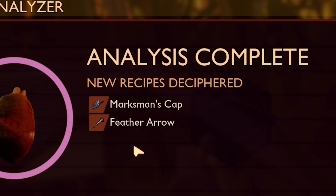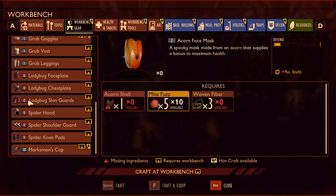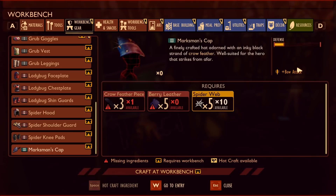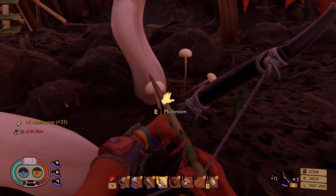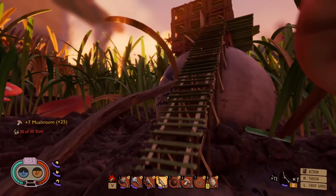So the feather turns into both the marksman's cap and feather arrow. The marksman's cap is the only tier three armor and it adds to the bow attack. The only problem is I need five berry leathers and three crow feathers — that's going to take me forever — but I'm going to do it because I want the damage. If I combine that cap with upgraded bow skill along with the feather arrows, I think I'll be doing quite a bit of damage.